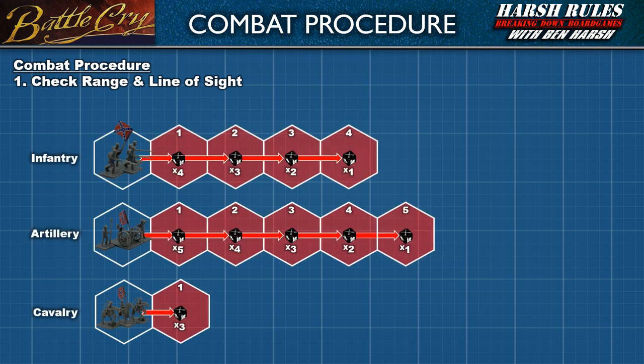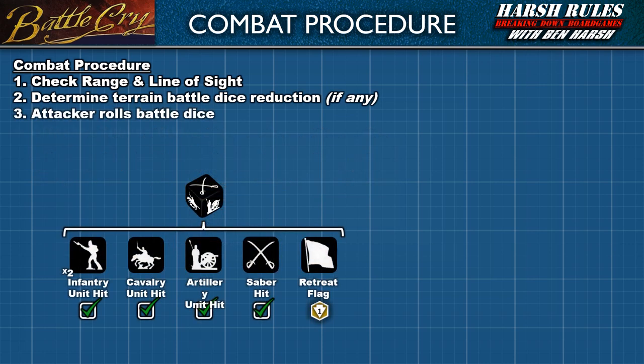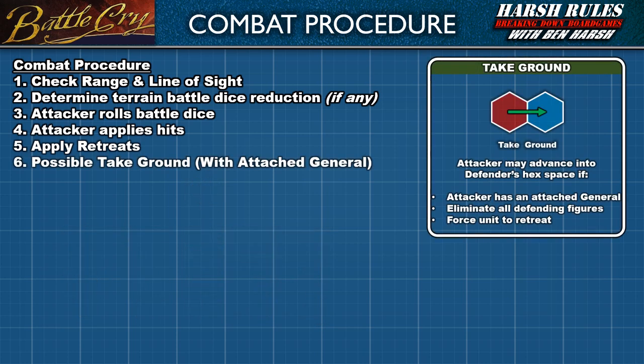Combat is conducted in six steps. In step one, the attacker checks the range and line of sight to the target to determine the base number of battle dice to roll. Next, players determine if any terrain involved will reduce the number of battle dice. In step three, the attacker rolls the battle dice, and in step four, they apply any hits. Once hits are applied and figures removed, in step five, any flag retreat die results are resolved. Finally, in step six, if the attacker has an attached general and the defending unit has either retreated or been eliminated, the attacker's units may take ground and move into the defender's vacated hex space.